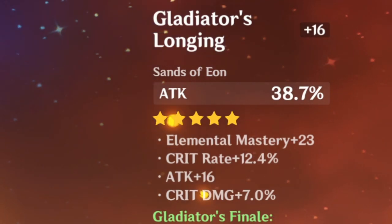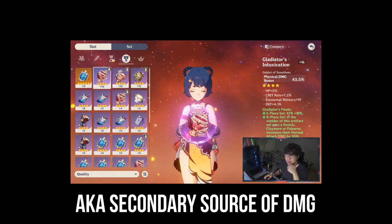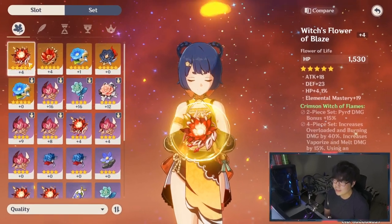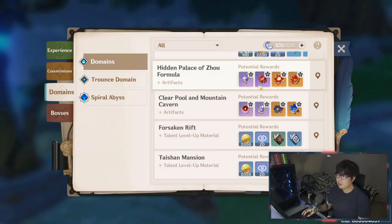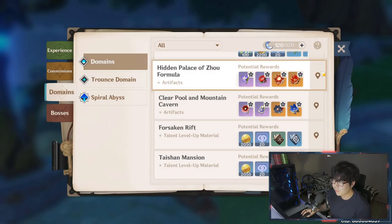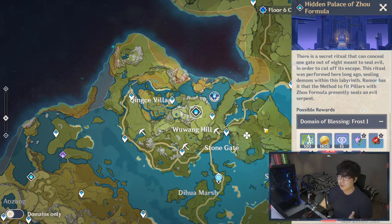If Xiangling is your main damage dealer, Gladiator's Finale is very good for the main damage dealer slot. But mainly as another damage carry that is not your main but is still there to do damage — in that case, once you are above at least Adventure Rank 40, preferably 45, just a friendly reminder: go to your Adventurer's Handbook, go to your Domains tab, and you can navigate to the artifact dungeon and queue up in a co-op setting if your team is not strong enough.